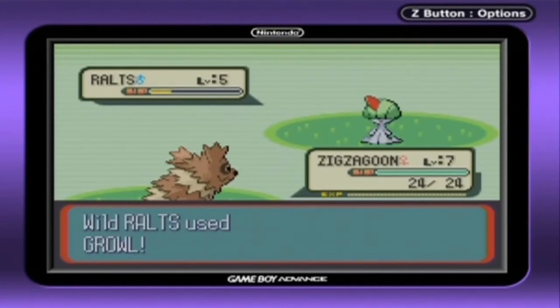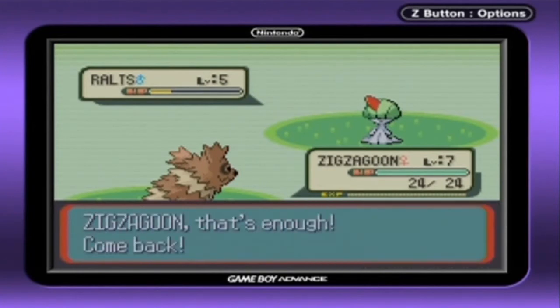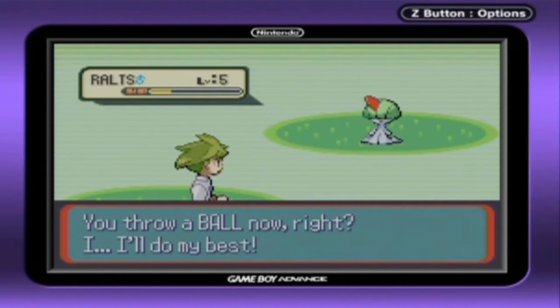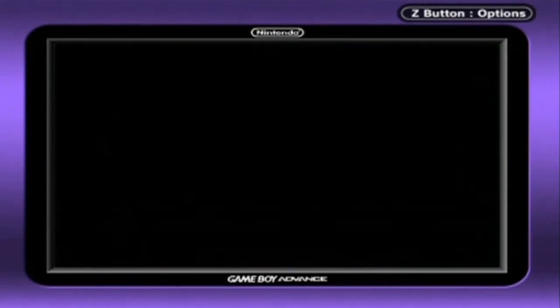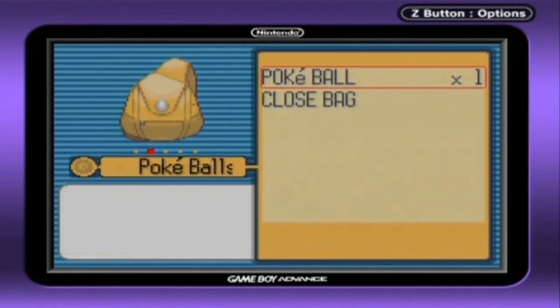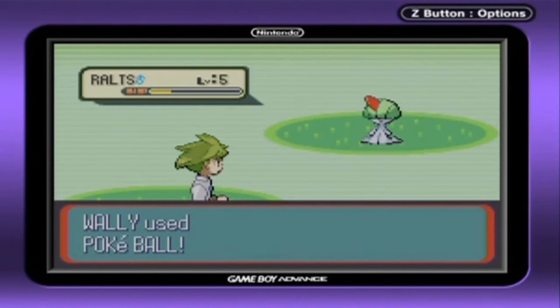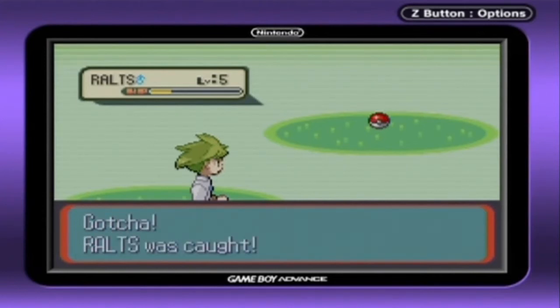Just a warning — Wally becomes our second rival in the game. I'd say between Cheren and Bianca, he's more like Bianca. He's not really that knowledgeable. Meanwhile, your rival — either May, if you pick the male character, or Brendan if you pick the female character — would be more like Cheren. They'd be more knowledgeable about what they do. So yeah, Wally is more like the Bianca of the group. A little sad there.